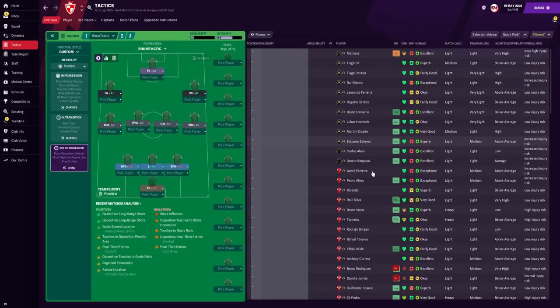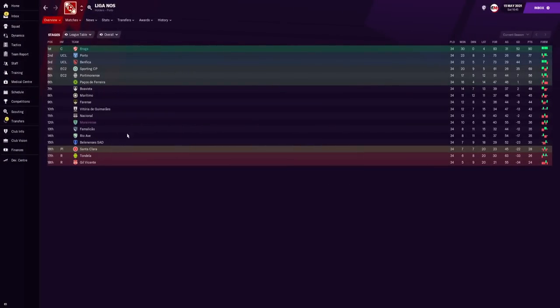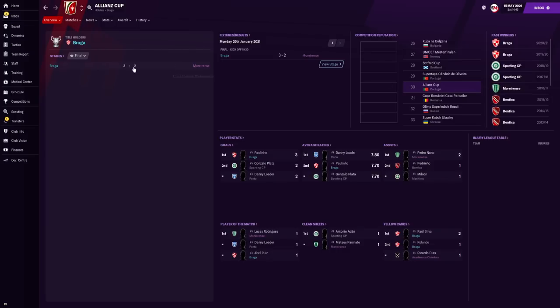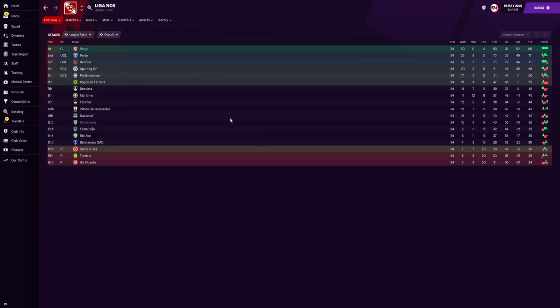That is the tactic covered. Now let's look at the results. As you can see, Braga won the league — and not just the league, we also won the Allianz Cup, beating Morienze 3-2 in the final. In the Liga, we played 34 games, winning 30 of those — an incredible win percentage. We drew none and lost 4 games. We scored 83 goals, the most in the league, and conceded 31. That's the worst defence when comparing with the top four, but 31 goals conceded is still very strong, and our goal difference at the end was plus 52.